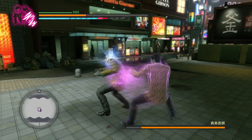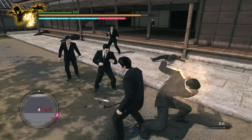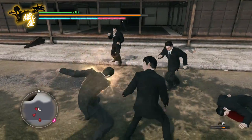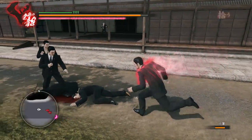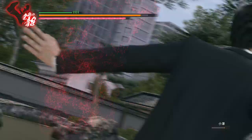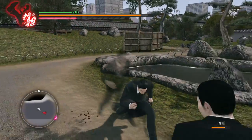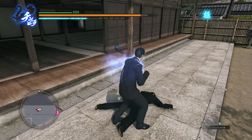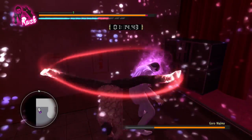You can do this by holding L1 after switching to Rush and then dodging out with X, like so. Unlock these quick-change abilities as soon as you can and use each style efficiently depending on the situation. Yakuza Kiwami is arguably one of the most challenging games in the series, so carefully examine the moves available to you and use what's effective rather than just mashing square — because that will seldom work in this game.